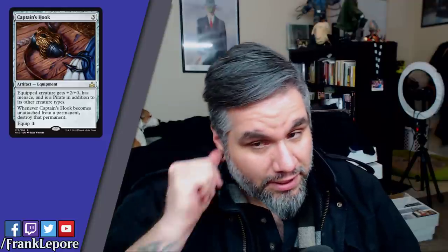Captain's Hook: three mana, equipped creature gets plus two/plus zero, has menace, and is a pirate in addition to its other types. Pirates are clearly quite menacing in this set. When Captain's Hook becomes unattached from a permanent, destroy that permanent. It's a classic buff-for-price piece: equip for one, gives plus two/plus zero. If they naturalize it, the creature it was on gets destroyed.